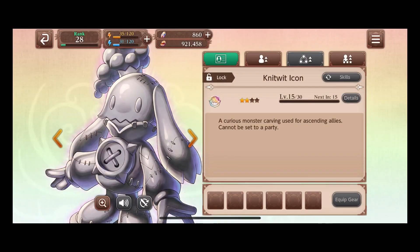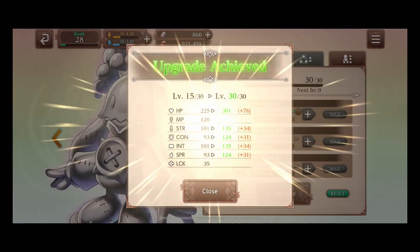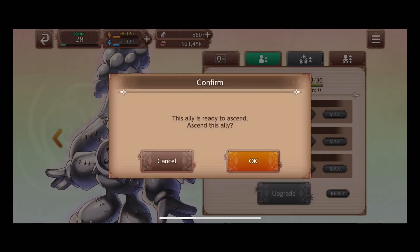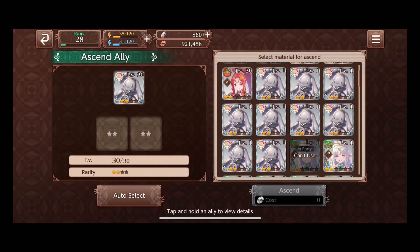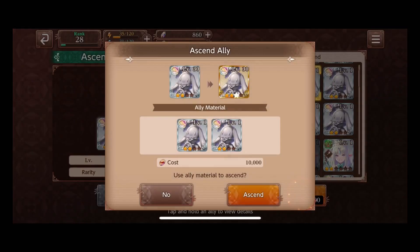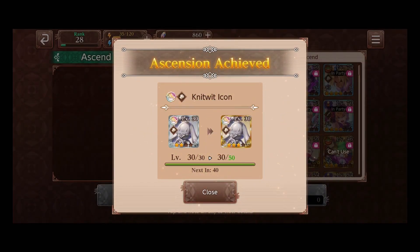Now we have this one at level 15. We can use smalls to rank them up to 30, hit upgrade, and then it puts them at 30. Then it's going to ask us to ascend again — we hit yes. This time we use a duplicate of the two star, go ahead and hit those two and then hit ascend. That's going to put us at a three star.